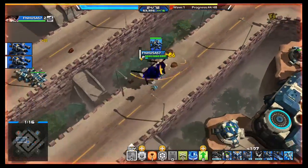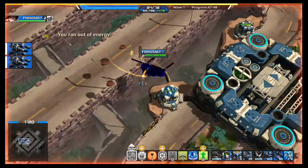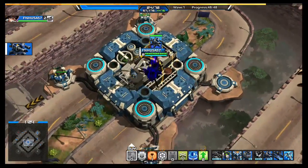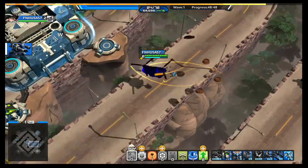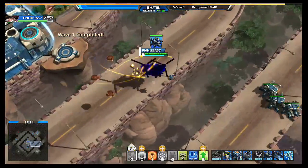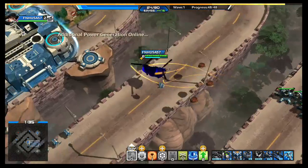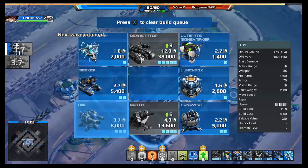You'll hear that little warning sound that your base is being attacked. Of course, if you've run out of energy, that isn't good. Go ahead and pick up more Type 99 Turrets. You want to make a row of four of them on each side as even as possible, so we'll build two more.